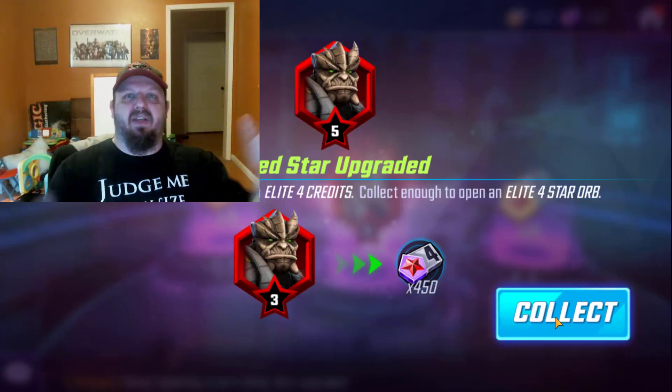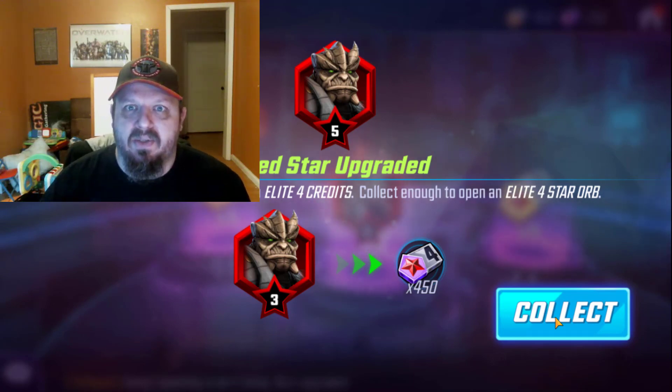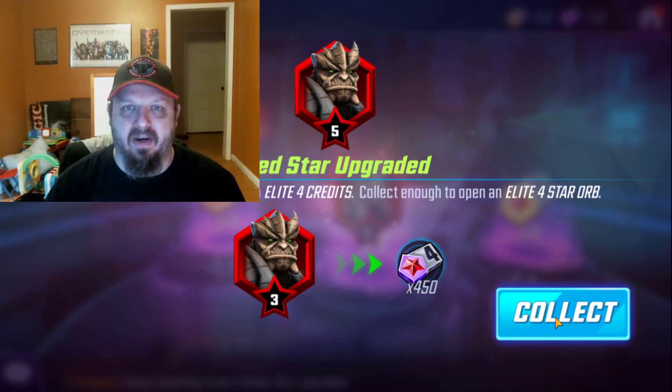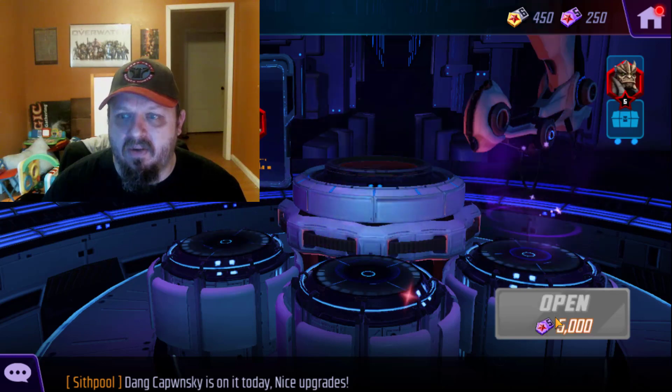5-star Cull Obsidian! Boom. So I didn't get it out of the basic orb openings, but I got it out of these. And that's how I like to do that. Once I get the chance to open something bigger when I'm doing one of these orb openings, I want to go use that — because luck is always there for indoor orbs. Now I've got a 5-red-star Cull Obsidian. I don't have to open any of the other ones right now.